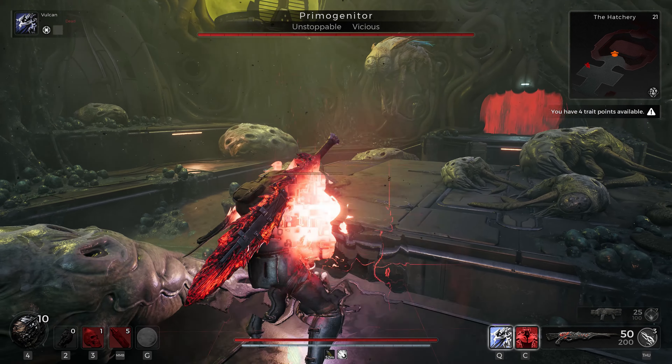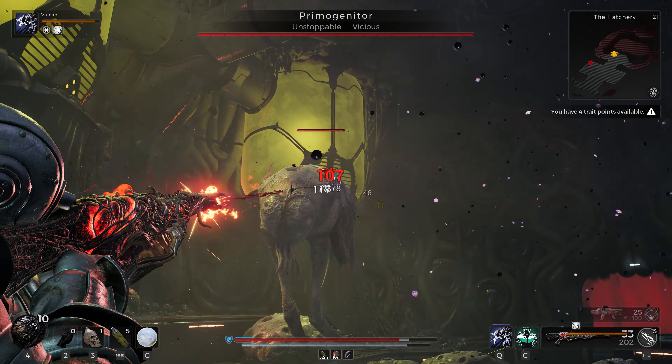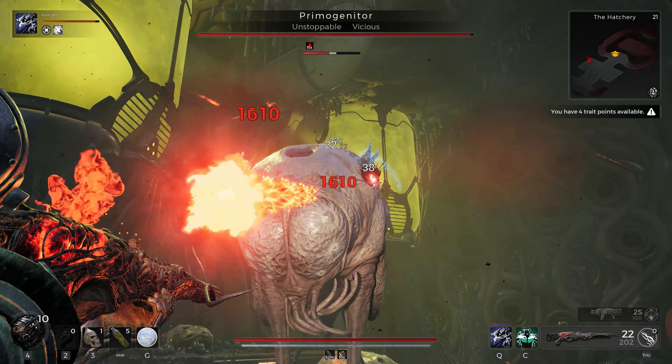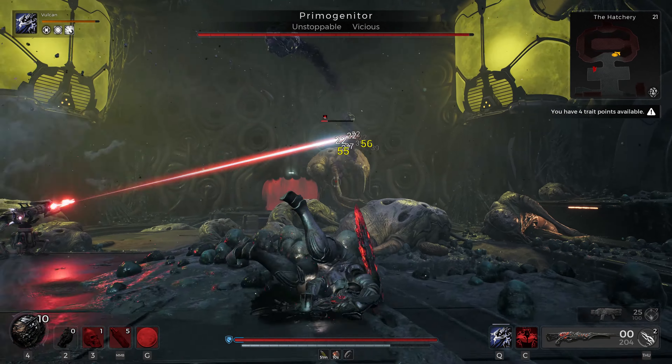As soon as you zone into the fight, you're going to run up to the ledge and place down your cannon and start shooting the Flying Beetle. Even when the Blue Bug is hiding in the Flying Bug, you can still attack the Blue Bug — it's just harder to hit. You want to kill the Flying Bug as fast as possible, so you want to go ahead and overload your turret and just put as much damage into the Flying Bug to force the Blue Bug out.